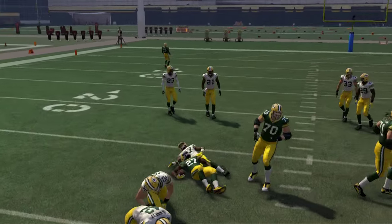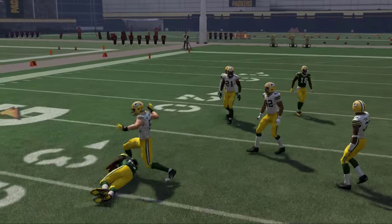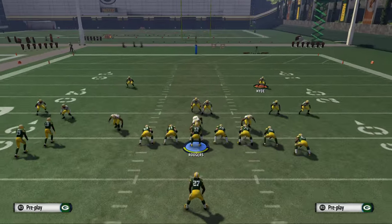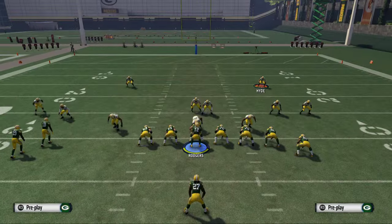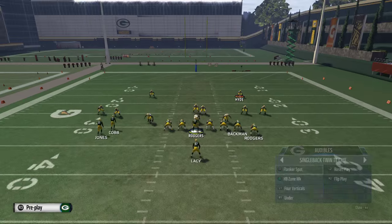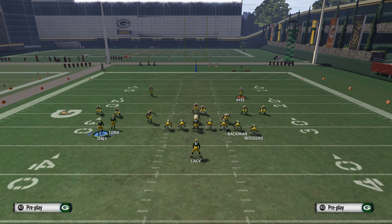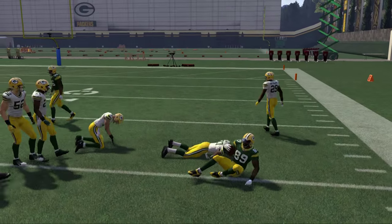Another thing to note is this quick pass out of the backfield — we used this in Madden 13 and it was effective, and in Madden 16 it's the same thing. I didn't just want to show the play — I wanted to show the process by which I developed it. In the lab today we were working on man beaters, things we can do from this formation to beat man. Once you have what beats man, you want to combine those with what beats zone — and then you'll be able to rock with it.